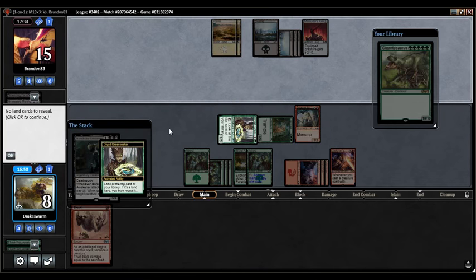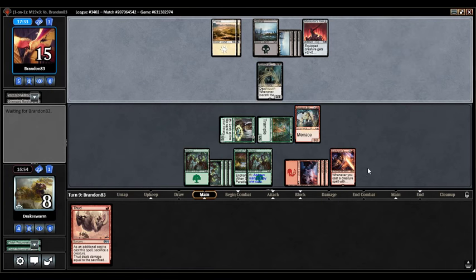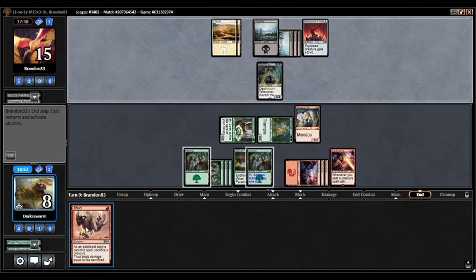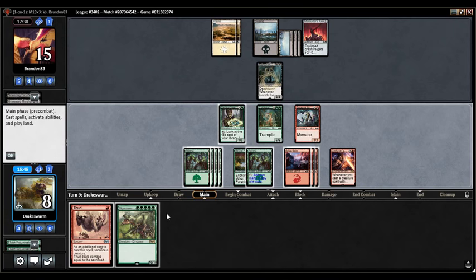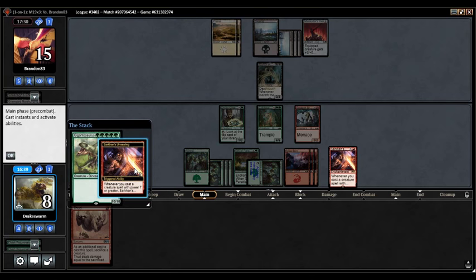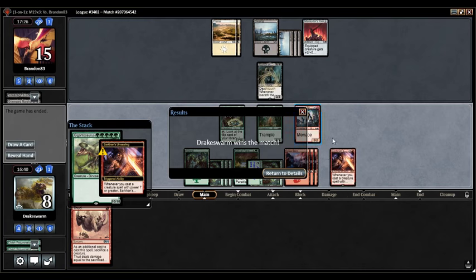We're very far ahead but it doesn't take too much to swing it. Israth is nice — we might actually Thud that if we have to. Oh my god, we're going to Sarkhan's Unsealing with Gigantosaurus! And then we get to Thud them with Gigantosaurus. Somebody please call a doctor because we're about to break this kid's ankles. No offense Brandon — blows up Israth, deals 4 to them, and we have Thud on the Gigantosaurus. There's the concession. I would have conceded to that — no way!